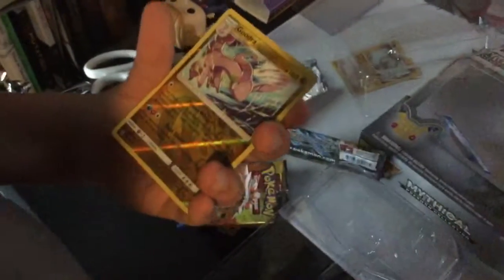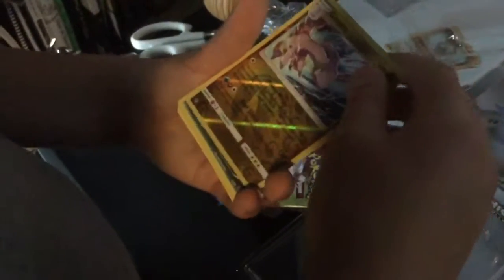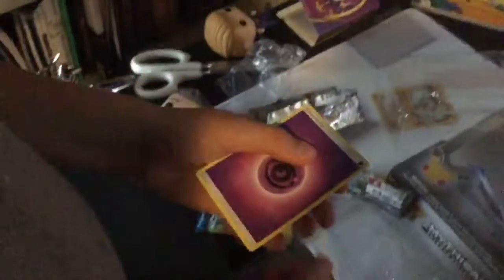Corsola, Dragonair, a Sableye, and a reverse Goodra — yeah, reverse Goodra — and a Dragonite holo rare. That's a great card! And an Energy. Dragonite was the rare.